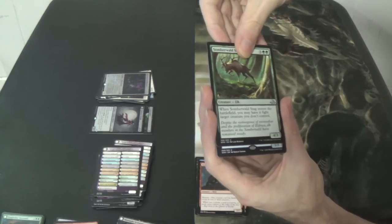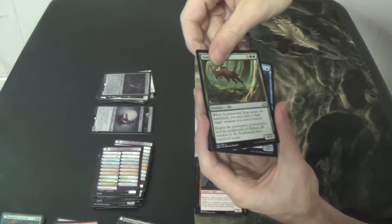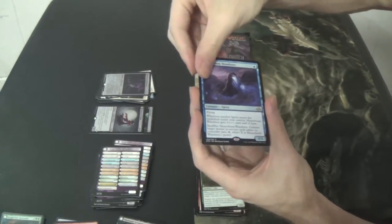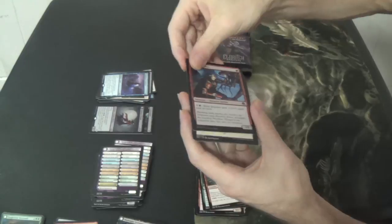Slumberwald Stag. It is a 1/1, it's blue — is it going to be Mausoleum Wanderer again? Probably. It's Mausoleum Wanderer again — you got two Wanderers, bro. That's okay. Thank you. And then a foil Bold Impaler.